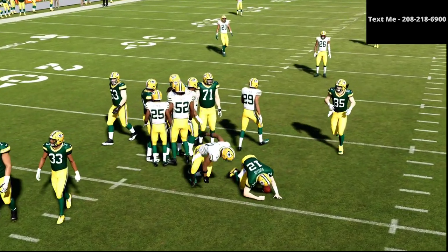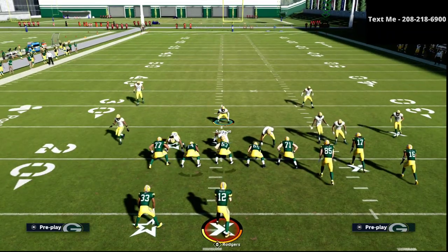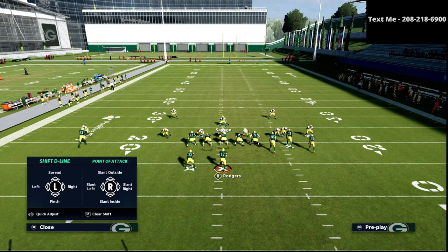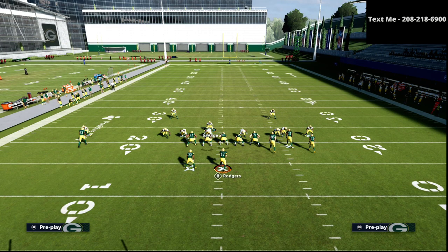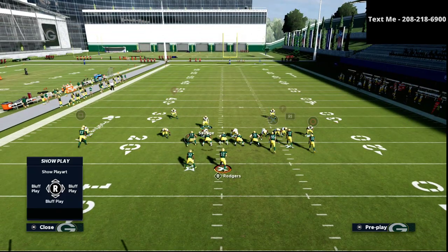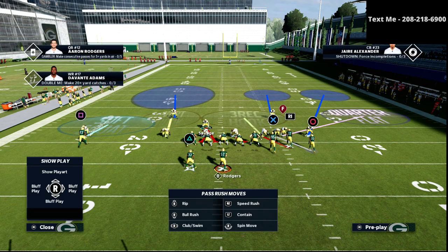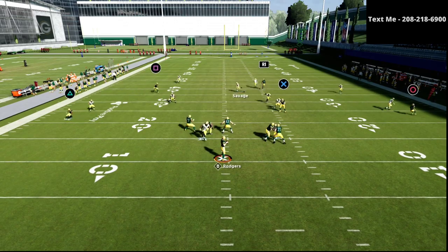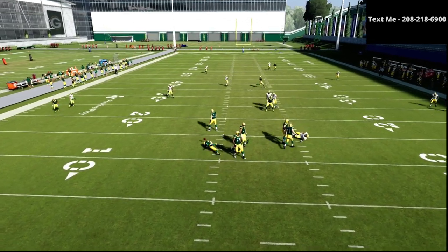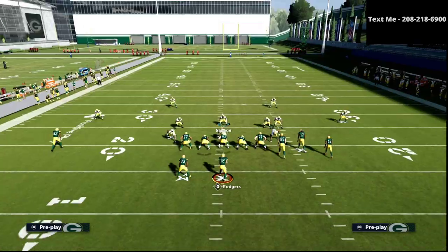The beauty of this system is really important: you want your blitz to look exactly the same as your coverage. This is our primary coverage defense right here. Another way of showing the same basic principle — this is our primary coverage against bunch. You'll see it looks exactly the same as the pressure, but now we're in max coverage and letting our linemen go crazy.